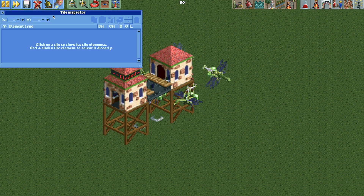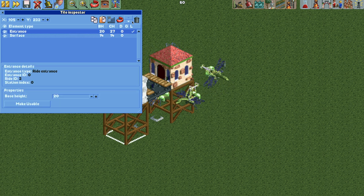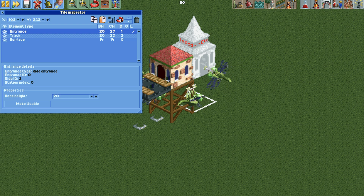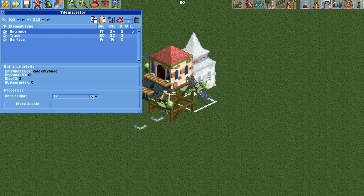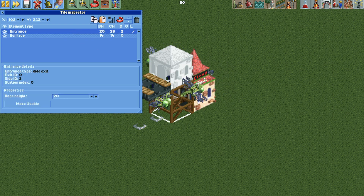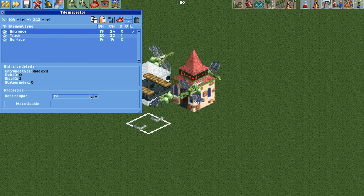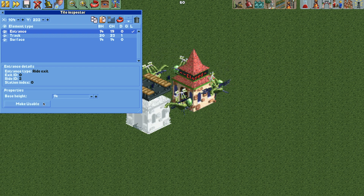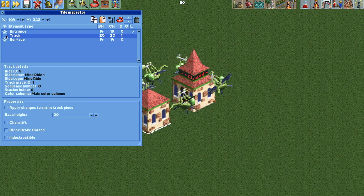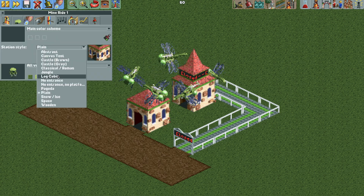Now we can open the tile inspector and we need to move the entrance and exit buildings. I'll select it here and hit the copy button at the top, then delete it. I'm going to paste it just off from the center, paste it, rotate it, then lower it down to the surface level and hit make usable. I'll do the same for the exit building — copy it, delete it, move it right here beneath the station, paste it, rotate it, lower it down to the surface level, and hit make usable. For the station track, we can just make that invisible by clicking the button here, then add your path and queue. We can go back to the paint and make the entrance and exit building invisible.